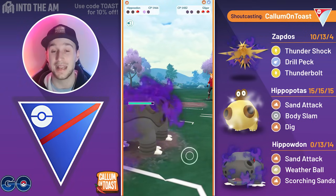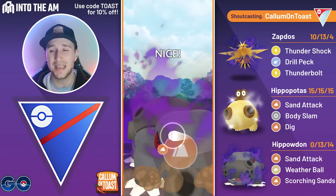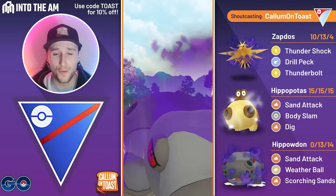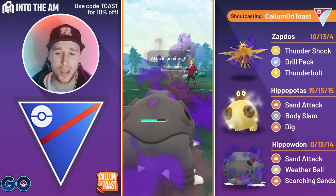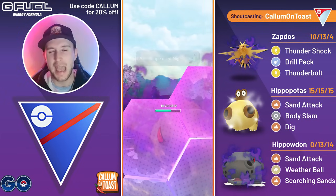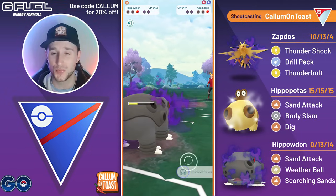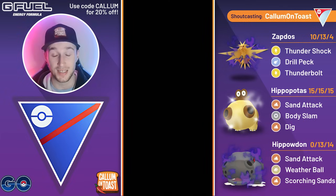This time it's not a debuffed Little Hippo — it's a fully attack-weighted Shadow Hippowdon. We go for Scorching Sands, and at this point we can just go for a full Sand Attack farm down before they make it to the next charge move. The opponent concedes the match. GGs to the opponent.